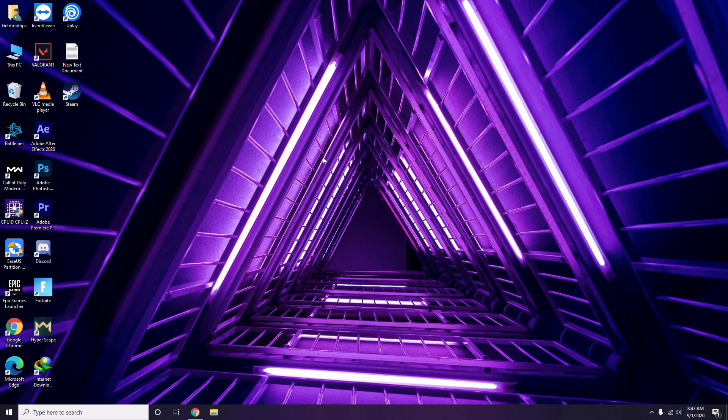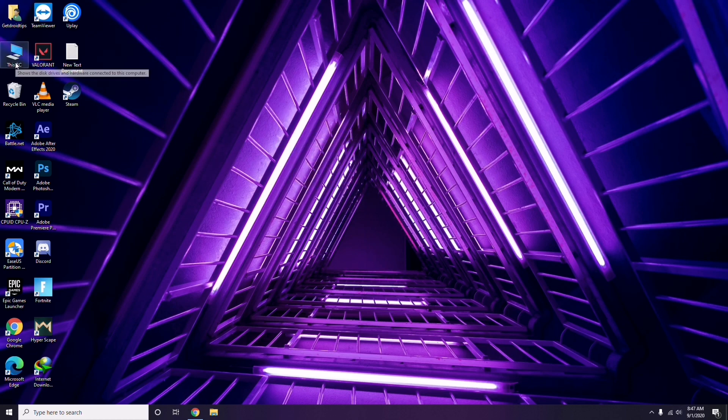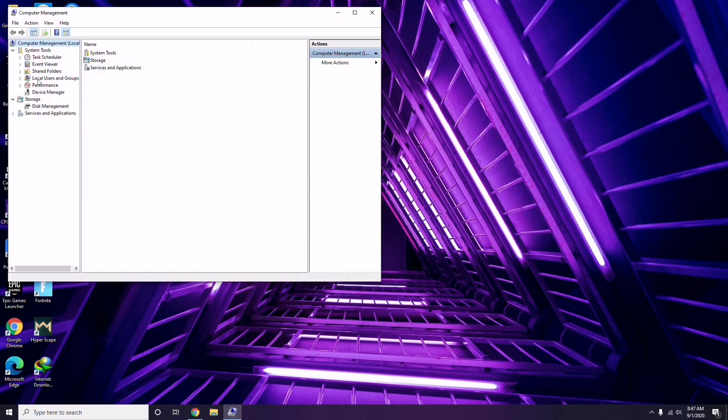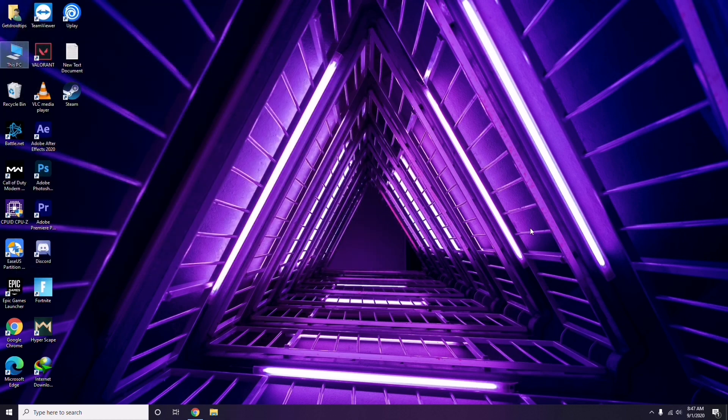The first thing you have to do when you're having this issue is update your graphic drivers. You can do it the usual way — go to the Start menu, click on Manage, then click on Device Manager, and from there you can go for the update option for the graphic drivers.